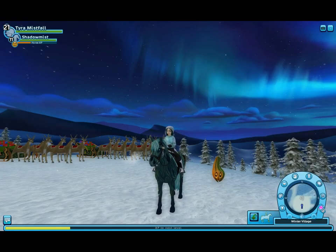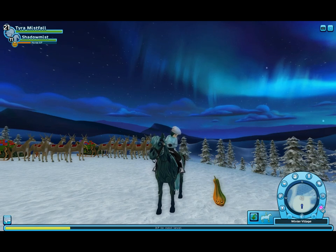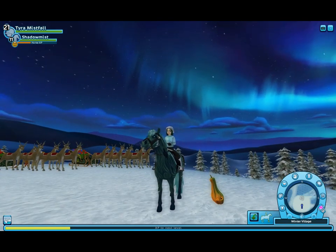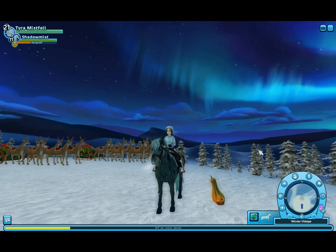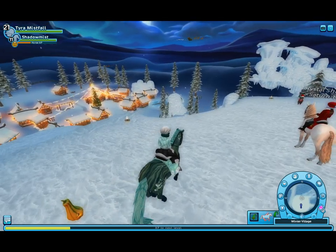Hello everyone! My name is Tyra Mistfall and welcome back to another Star Stable video! I'm here in the winter Christmas village with my horse Shadow Mist and her little gourd pet, and today we're gonna be checking out the new Fawnsy horse, which is a magic horse. I think it's classed as a Yorvik Wild horse — I'm not 100% sure on that — but we're gonna be checking out the new horse and I'm super excited!